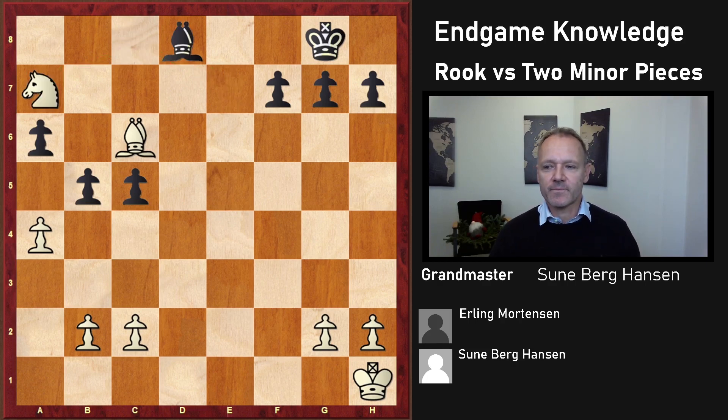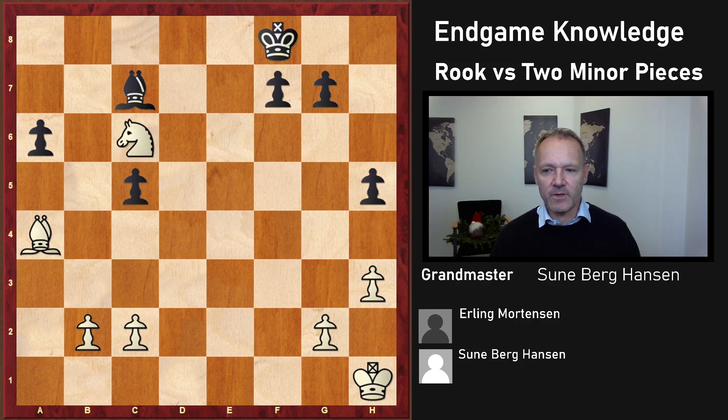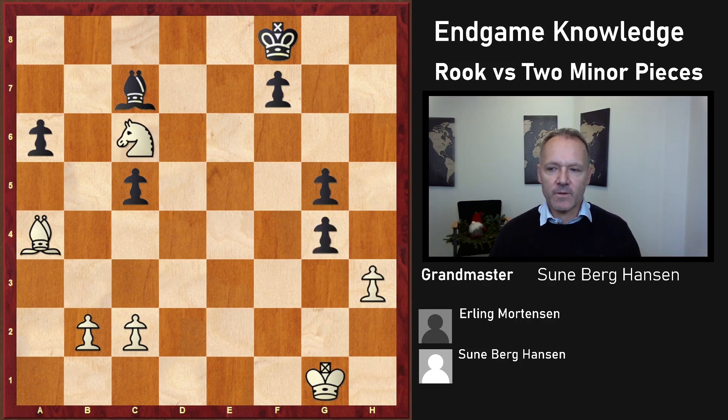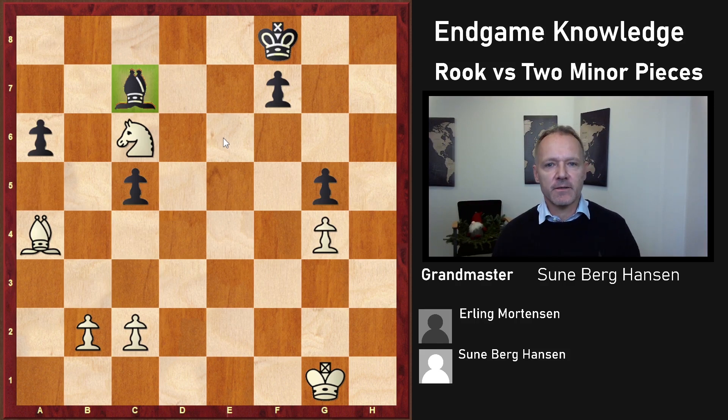And this of course is absolutely hopeless. g4, and here Erling resigned. The ending is winning very easily — I am just walking with the king on the white squares and win something, and this bishop will never do anything. So here is the key takeaway from this game: a rook is often very strong against two minor pieces in the ending if the rook is active and has something it can attack. If it cannot get out and cannot attack anything, then the minor pieces are better.